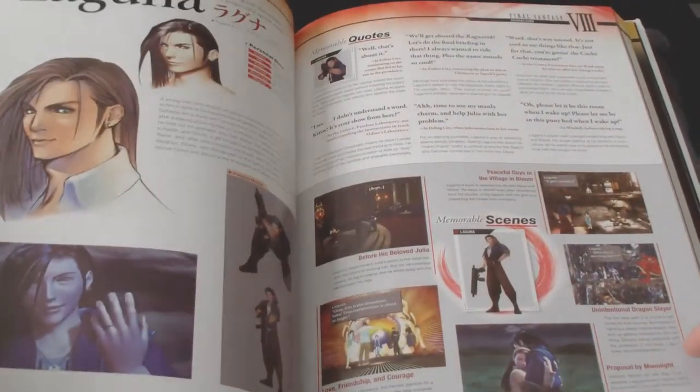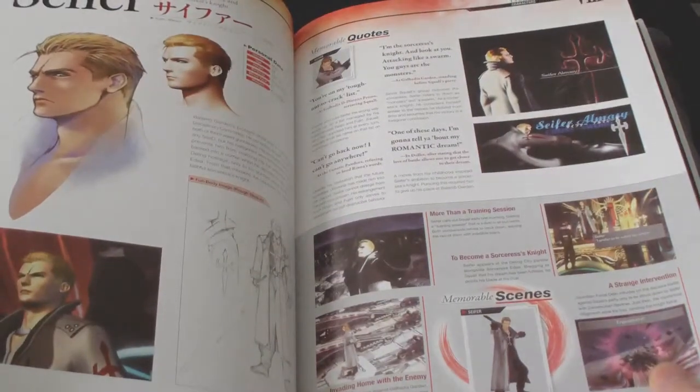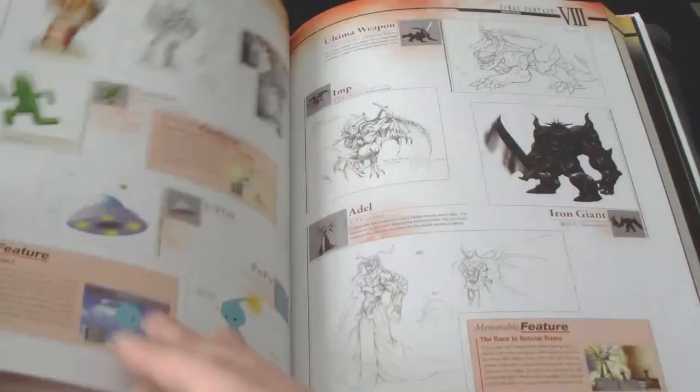Moreover, what I also like is that for Final Fantasy 7, the development logos are presented as well. I think it's a shame that Final Fantasy 8 is not well represented in this book — I would love to see more art and illustrations from that game.